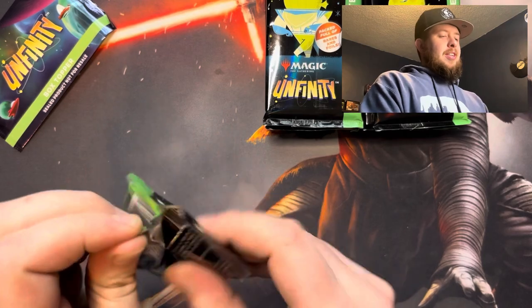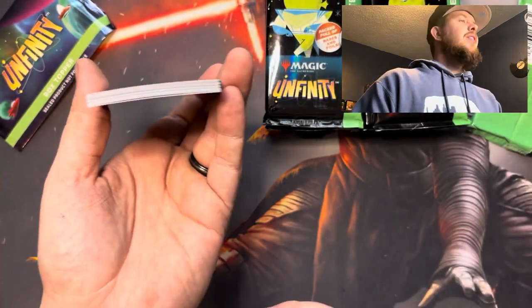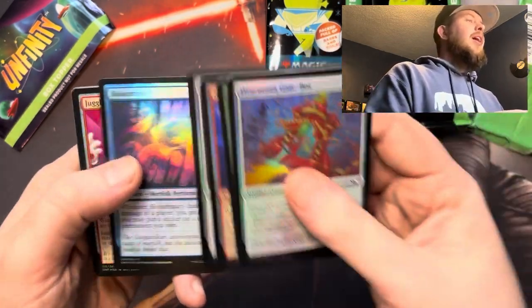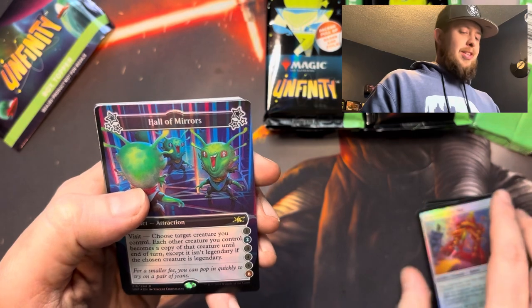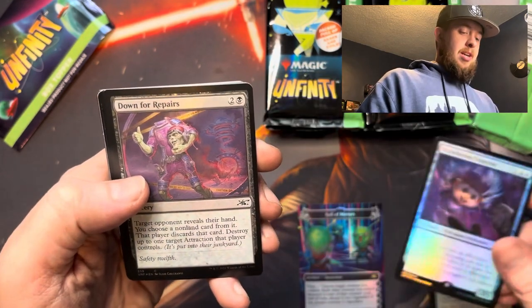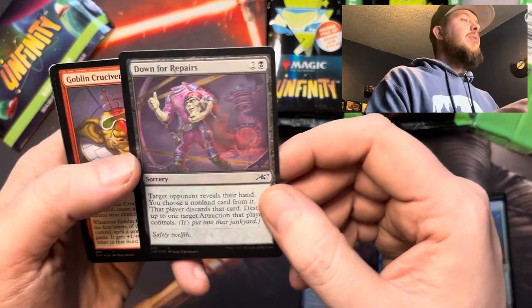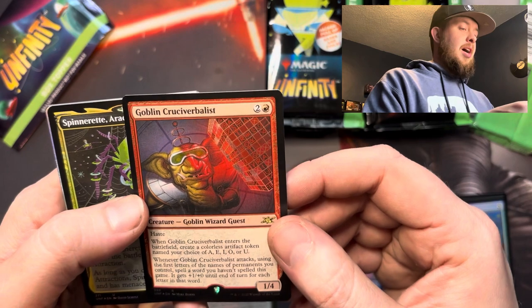I'm definitely switching out packs. I definitely have all the booster boxes to do that. We'll save the box topper for whenever I feel like it. But here we are going into the first pack. So before we start it all, how's everybody's day? How's everybody doing? Looks like — ooh — look at that. Jeez, the curling's crazy. Alright, not bad looking cards though. The art on this is pretty sick, I'm not even gonna lie. I know a lot of these aren't worth a lot of money — we will find the ones that are. Looks like we got our first galaxy, down for repairs, and a galaxy goblin.